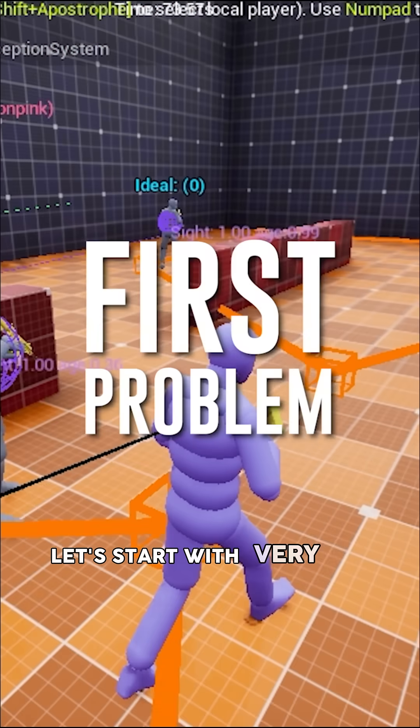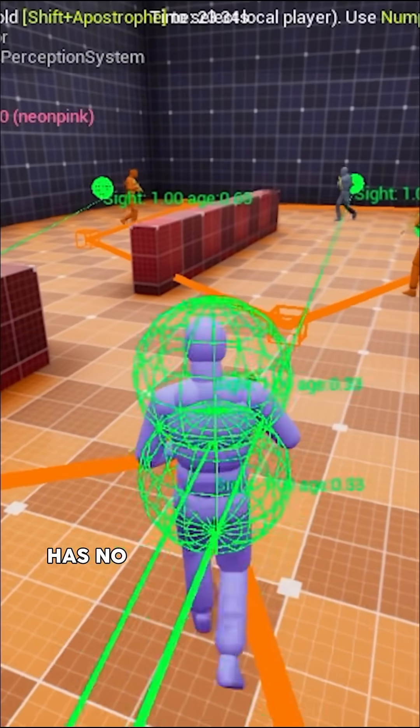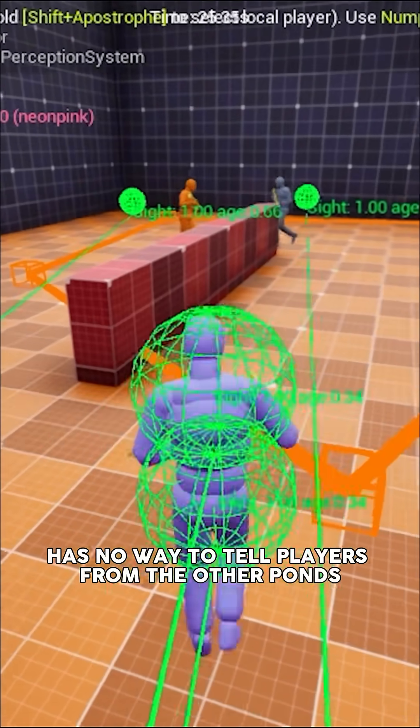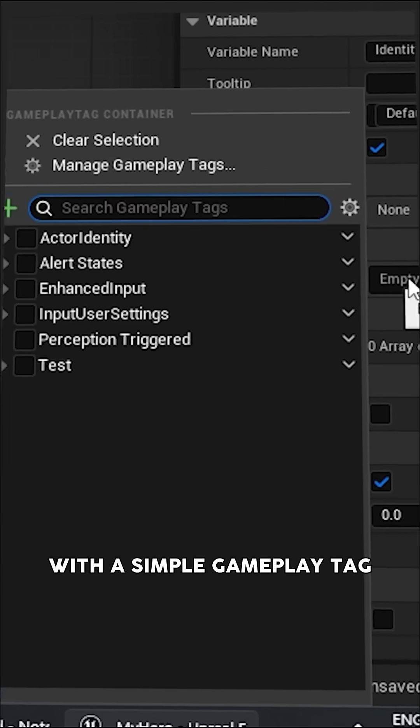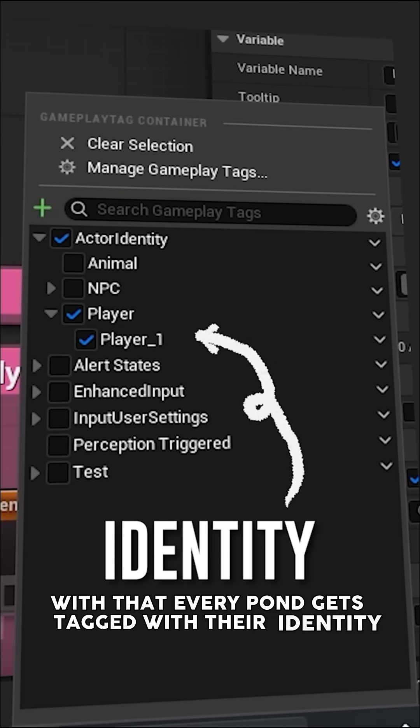Let's start with the very first problem, where the blueprint has no way to tell players from the other pawns. For that, I just created a tiny component with a simple gameplay tag.